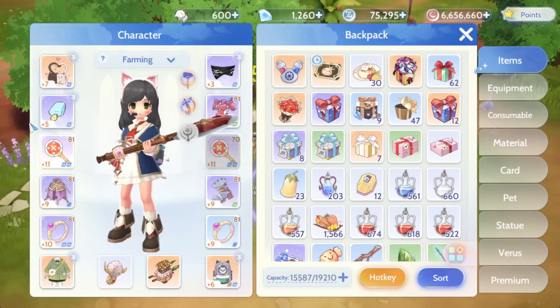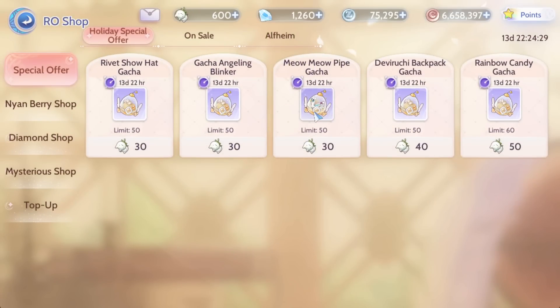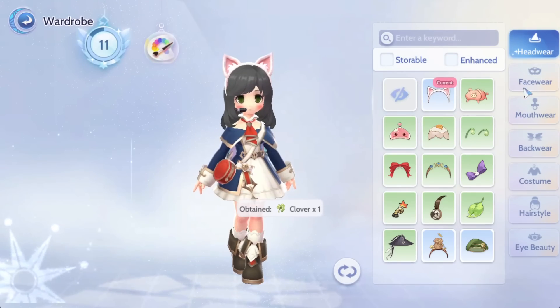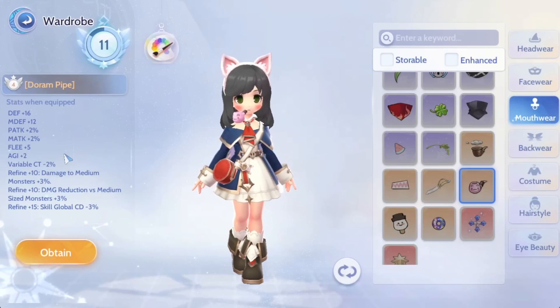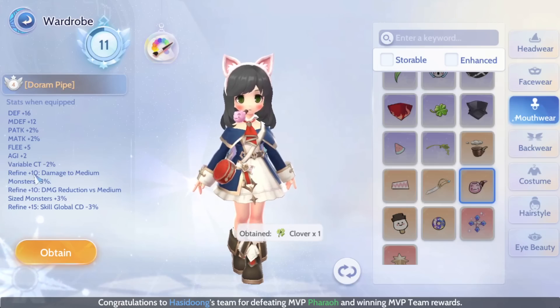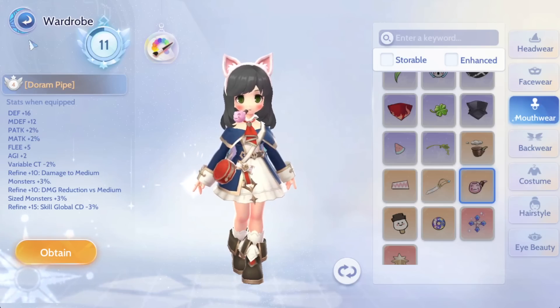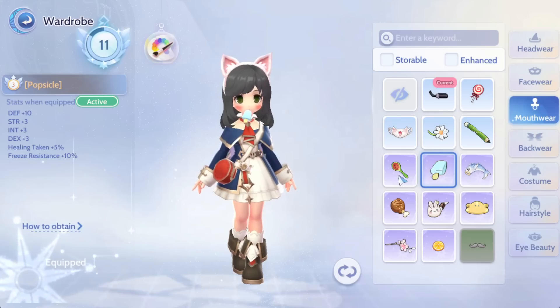Always look into your backpack first to see what kind of things you're having right now. The Mail Mail Pipe is a main weapon — the Doram Pipe gives you physical attack and magical attack. You can see refinement plus 10 gives damage to medium monster plus 3%, and refine plus 10 gives damage reduction versus medium size monster plus 3%. Refine plus 15 gives skill global cooldown minus 3%. That's why a lot of people gacha for the Doram Pipe, and I will too, since I don't currently have anything with physical attack.